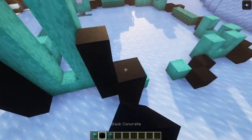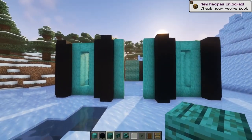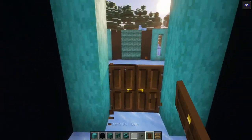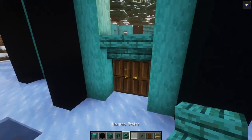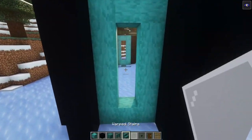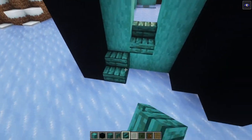Now let's build in the entrance. You want to have two doors like this, add two stairs on top, then simply fill this all in. For now we're going to decorate the windows and then build some arch shapes.